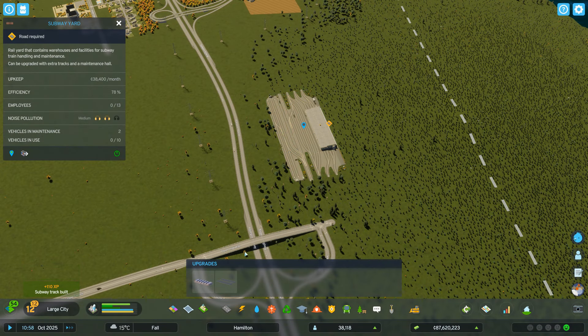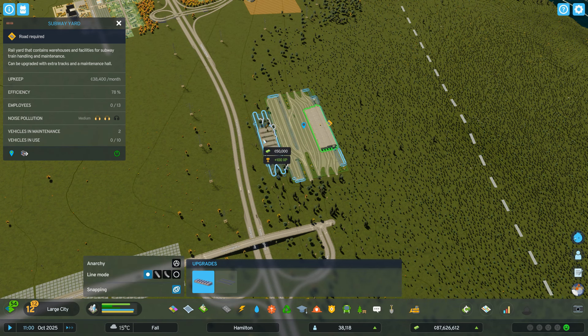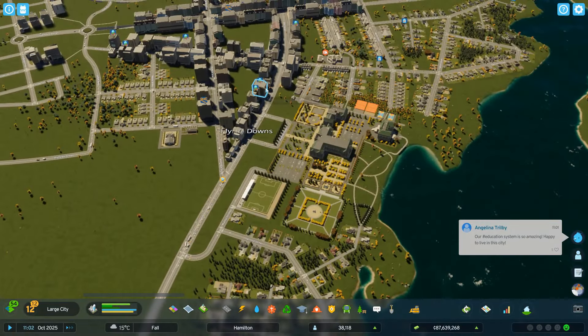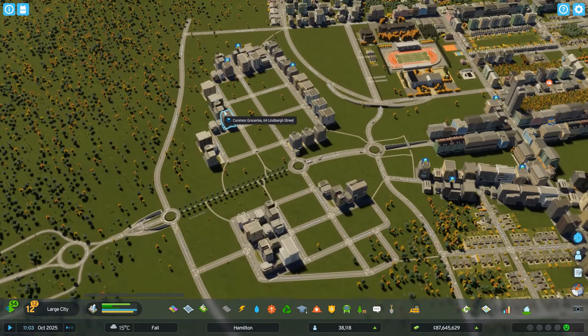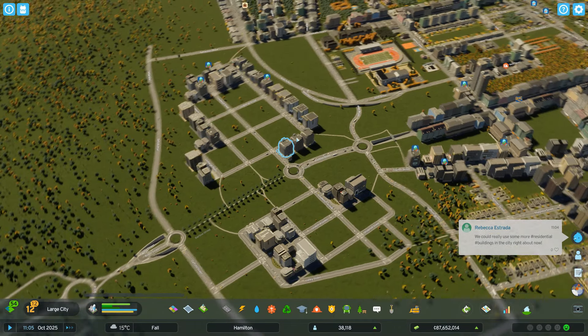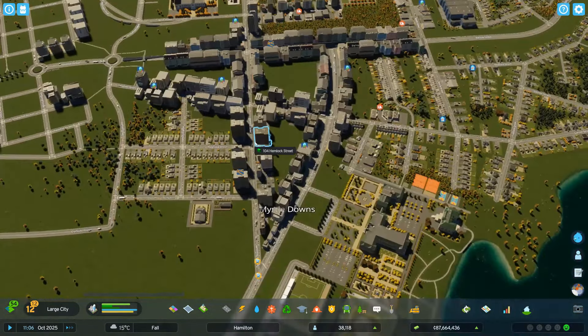This thing does come with upgrades — more tracks and another hangar — so we have space for that. But let's not worry about this now. Like I said, I wanted to build two lanes: one starting here obviously at the university, the other one starting in this hopefully soon-to-be financial district of the city.